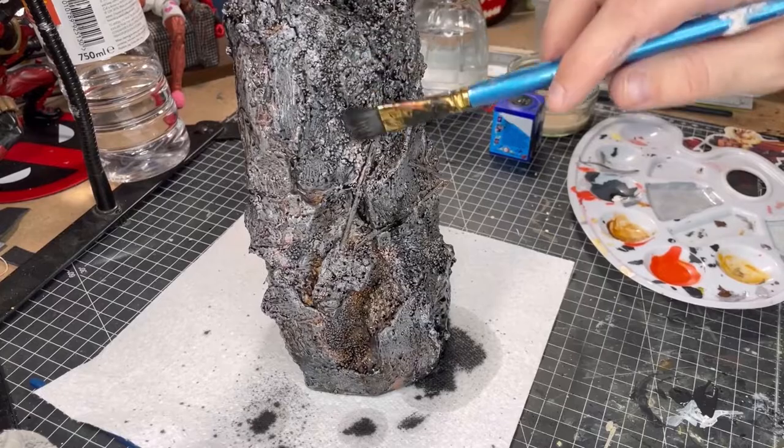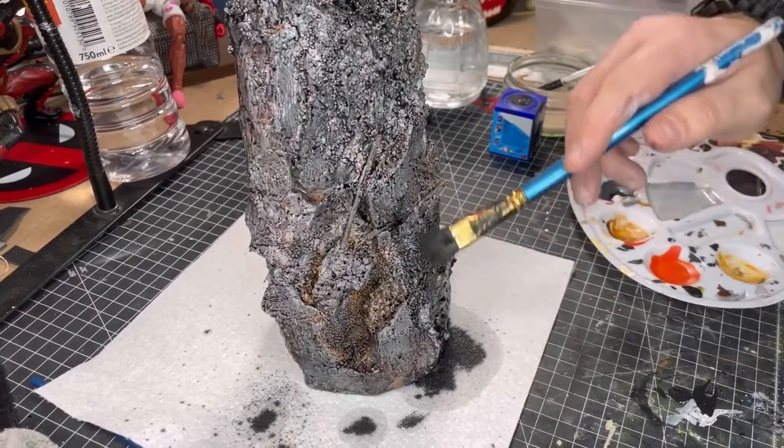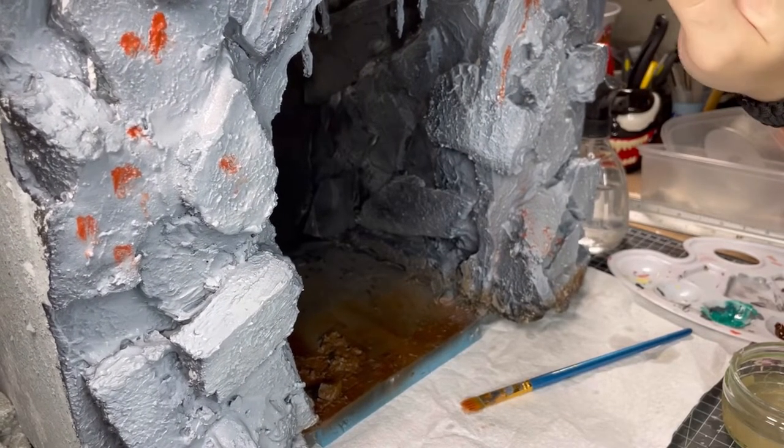For mine I opted to do a black oil wash at the ends just to bring everything together. Then the cave got the same wet wash technique, although I added a bit more green in this one.